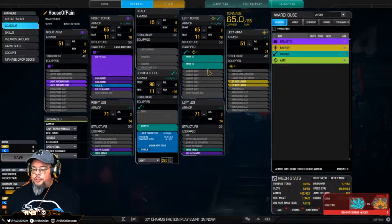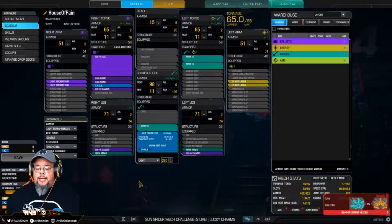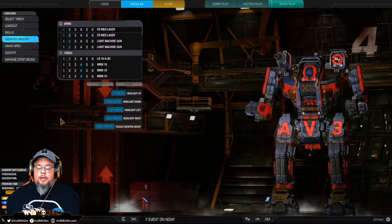In the left arm I tossed in two ER medium lasers. I know a lot of people are saying the meta build uses a standard engine with an AC-20 or LB-20 and stripped arms — I get the meta build, I get what people are saying. But I think they're really missing out on some great points of this mech. The real secret is in the weapon grouping.